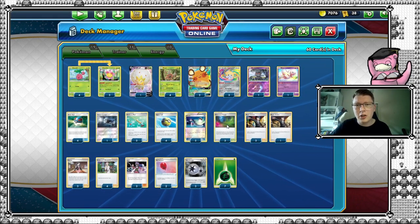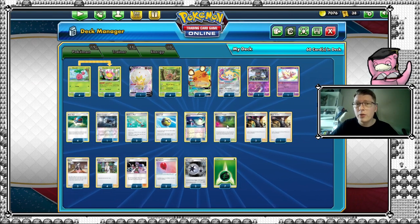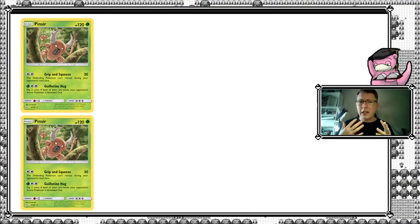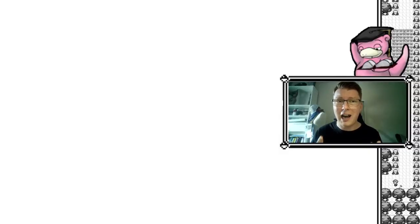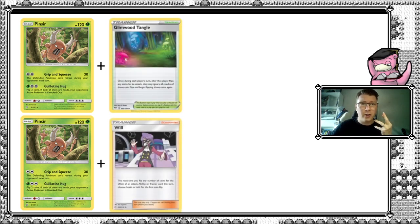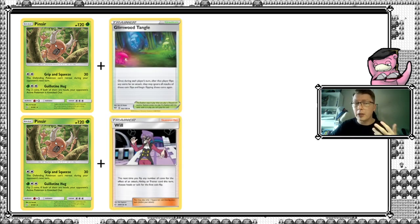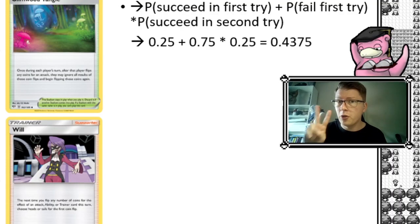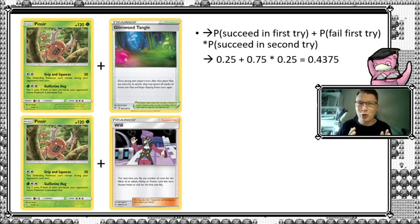So now the question becomes: what does Glimwood and/or Will do for base damage odds? Let's take a look at that. I have two Pinsirs here. First, we're going to pair Pinsir with Glimwood Tangle, then we're going to pair it with Will, and then we're going to see how the effect is for both of them. If I just add in Glimwood Tangle — we have looked at this in a different video, actually two different videos, because I like Glimwood Tangle so much.